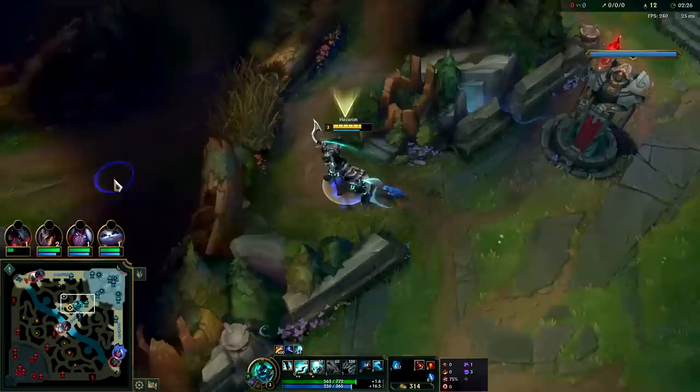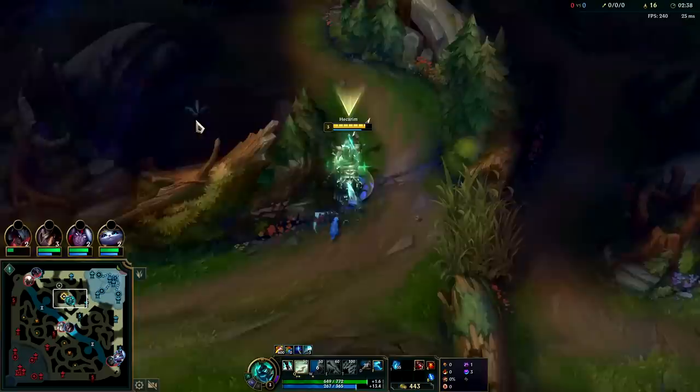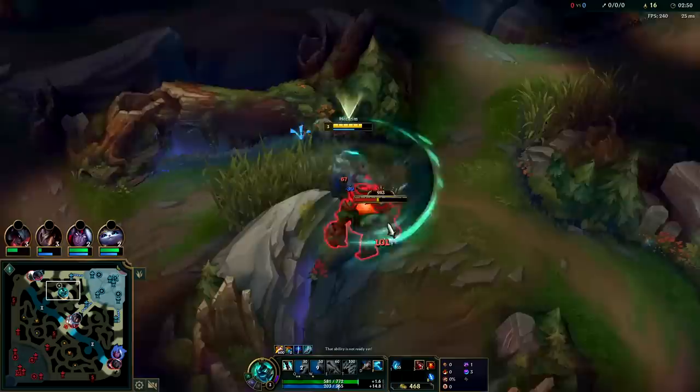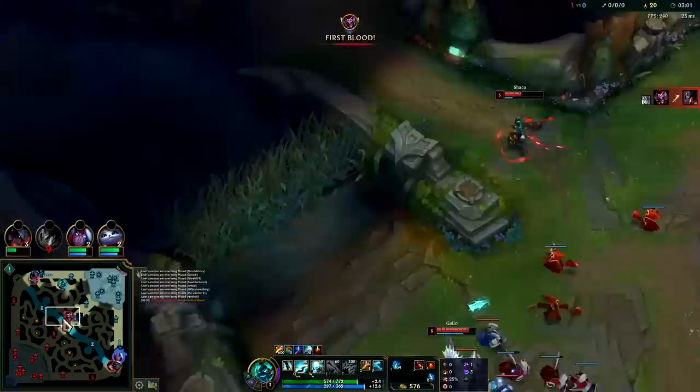Take double points in Q for a faster clear. You don't need a point in E unless you think you're going to be invaded — the E speed-up is nice for escaping and chasing. Otherwise, double point in Q is more efficient since your Q has a very low cooldown off the triple Q stack. If you can keep your Q triple stack up in a team fight, you can solo AD carries while their supports are peeling for them.